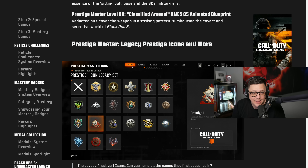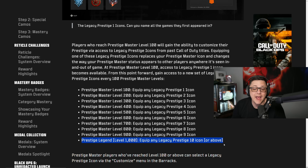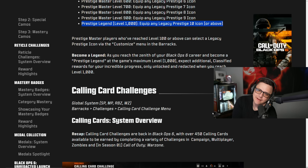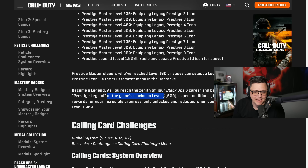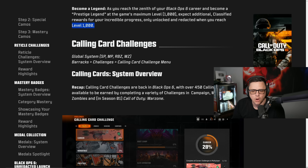At Prestige Master you unlock legacy prestige icons, letting you select icons from previous Call of Duty games. At level 100 you can use Prestige 1 icons, at level 200 Prestige 2 icons, and so on — giving access to essentially every prestige icon Call of Duty has ever had. At level 1000 you can pick any Prestige 10 icon from any game. Reaching the maximum level 1000 also unlocks additional classified rewards that are currently redacted.